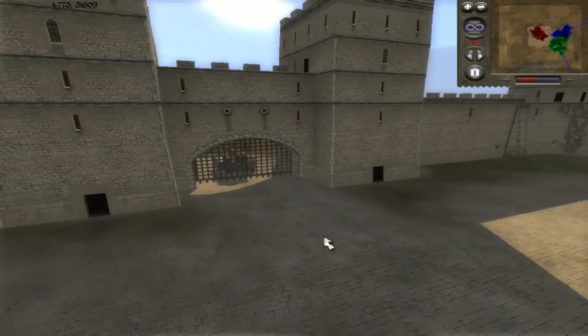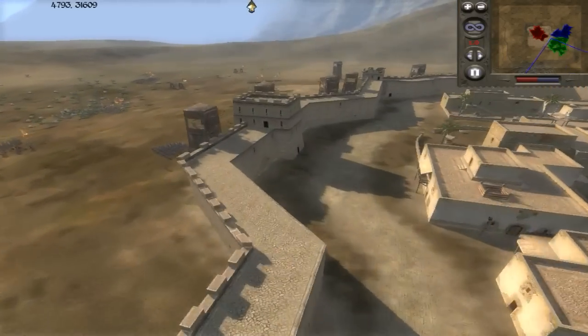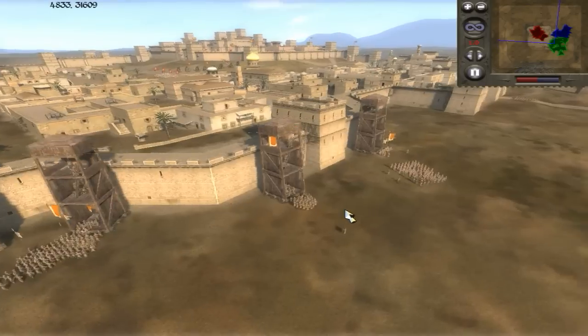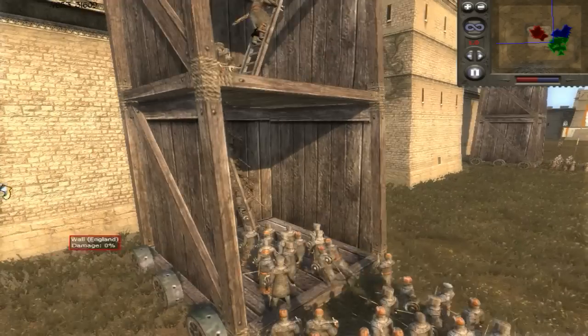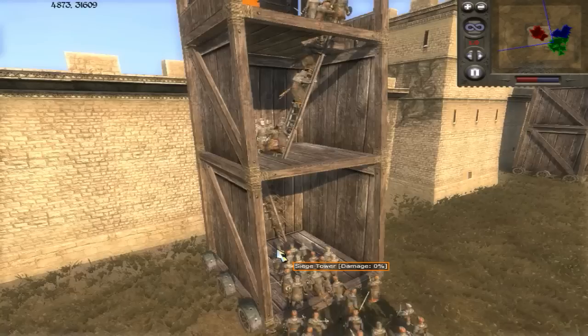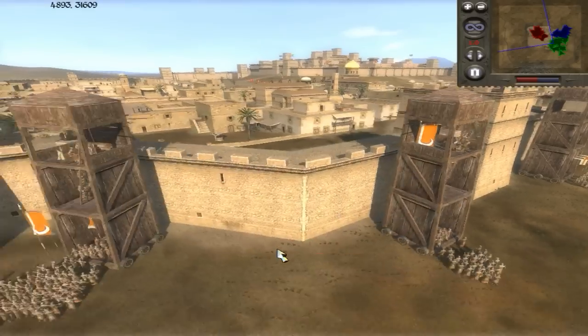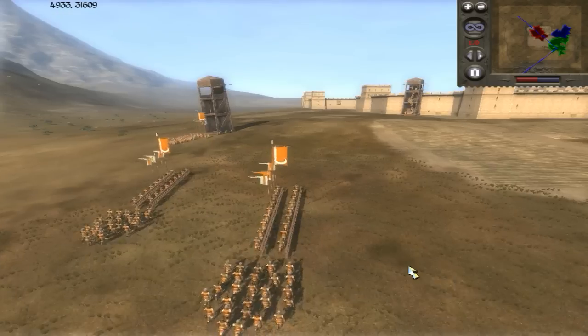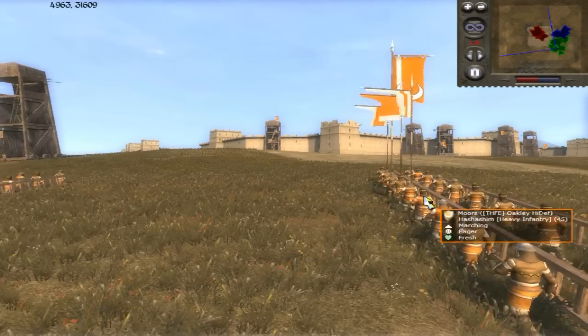It's seven damage every time, so this is going to go down very quickly. In the meantime, we start filling up the siege towers — the Christian Guard moving up into the siege tower preparing to advance. I also have a bunch of my ladders going over to the left side.